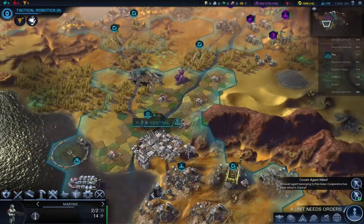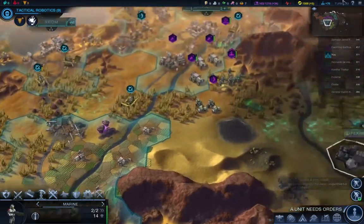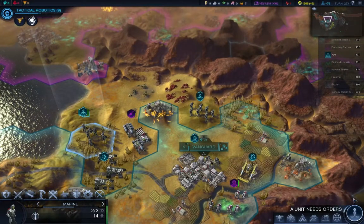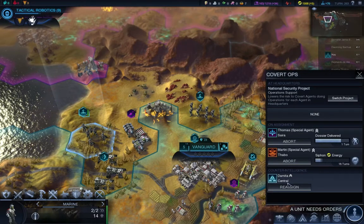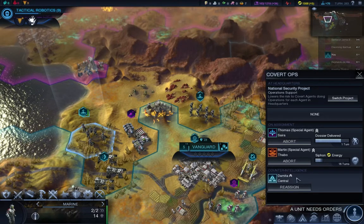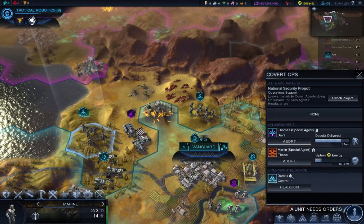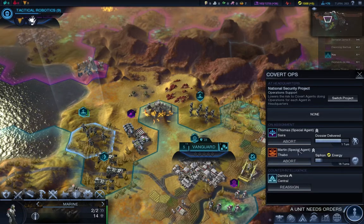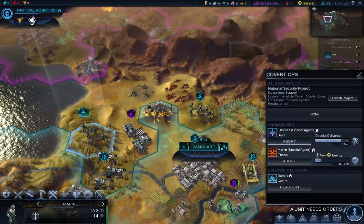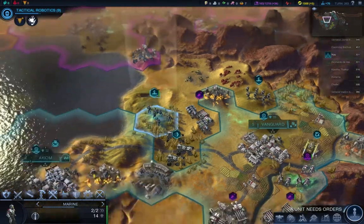Our military is actually pretty strong, I think. A covert agent killed - it belonged to Pan-Asian Cooperative, so Delming up here. We killed one of hers, and we had one agent promoted - that was the agent left at home, Demita, on counterintelligence. She's gone up two chevrons. Both my agents are Special Agent - I don't think you can go above that, so they're as good as they can get. About to deliver that dossier, and we're still working on stifling energy, and then we have to steal science afterwards.